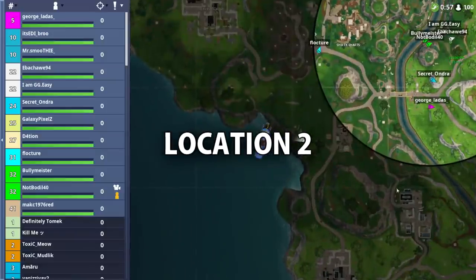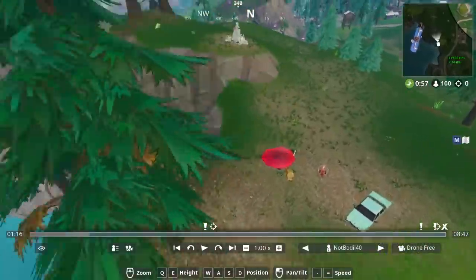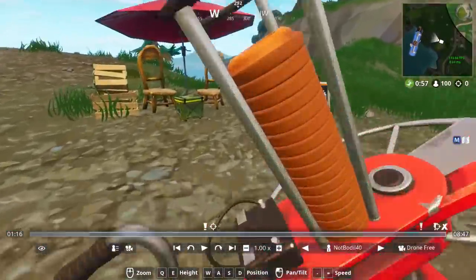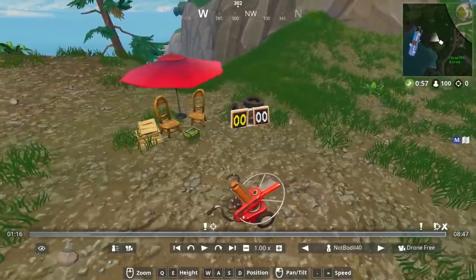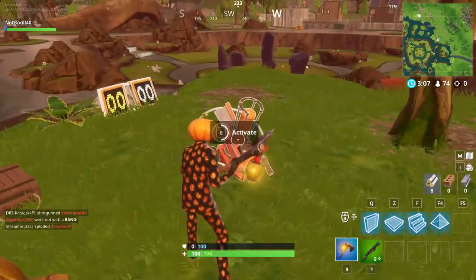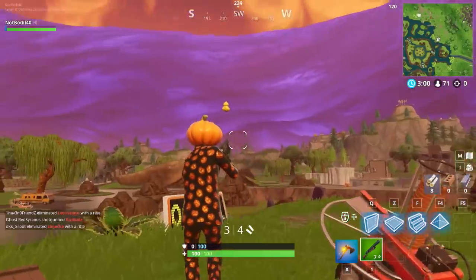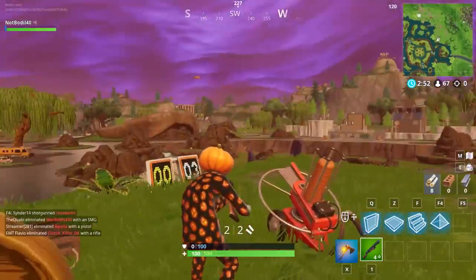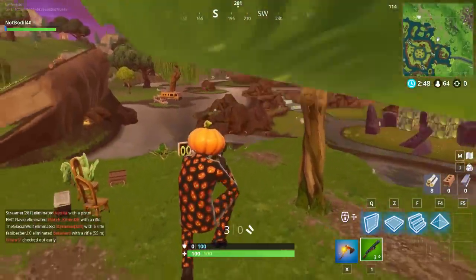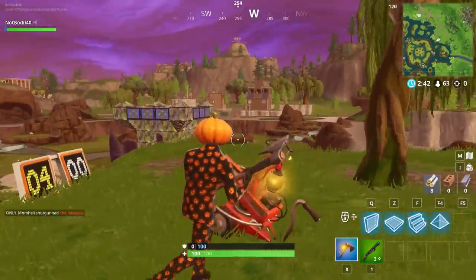The first clay pigeon shooter location is next to Leaky Lake, right near Flush Factory by the edge of the map. Activate the shooter and it'll start launching discs — you need to hit three discs in a row to score three. Using a shotgun isn't the best but it works. We got three and completed the challenge. I'll show you two more locations.